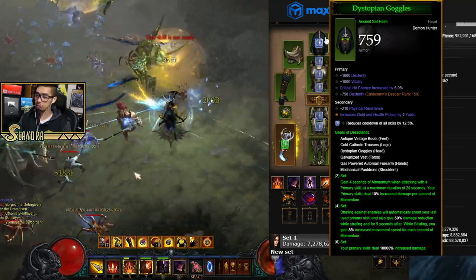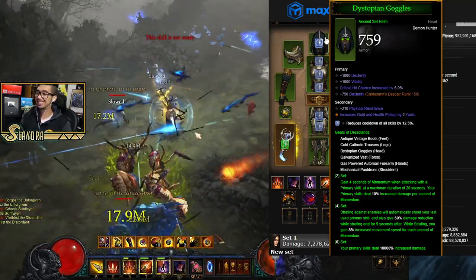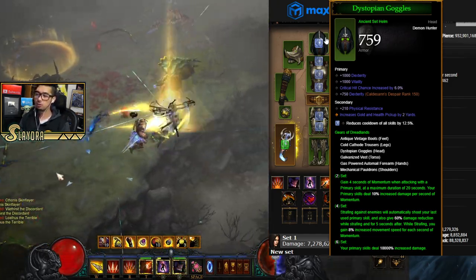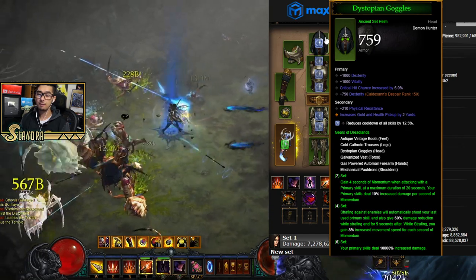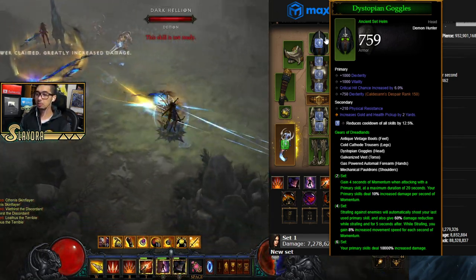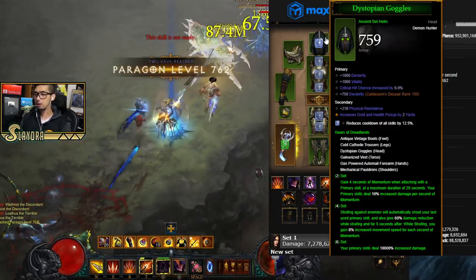We are going to be using the Gears of Dreadland set — this is the same set that was the best. Now with Season 22 and the extra Kanai's Cube slot, we do have room for different build variations. I'll briefly explain the build and gameplay, how to use your skills, and then go over every piece of gear and what to roll on it.